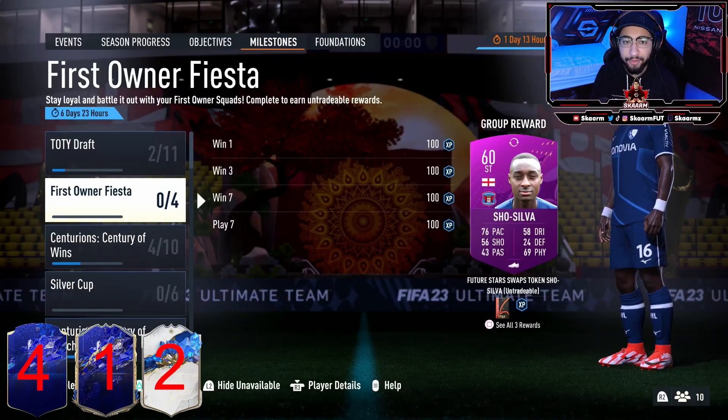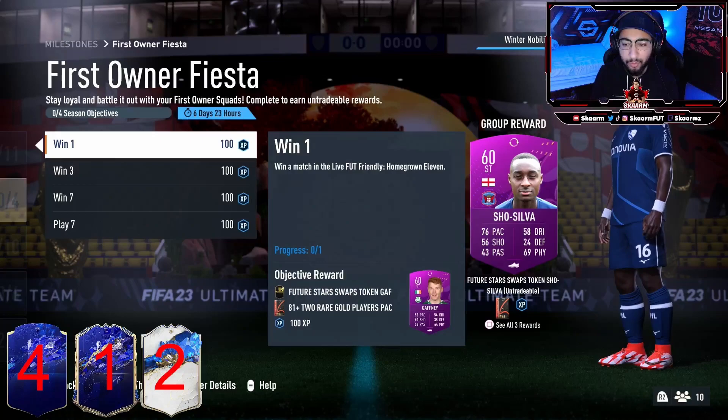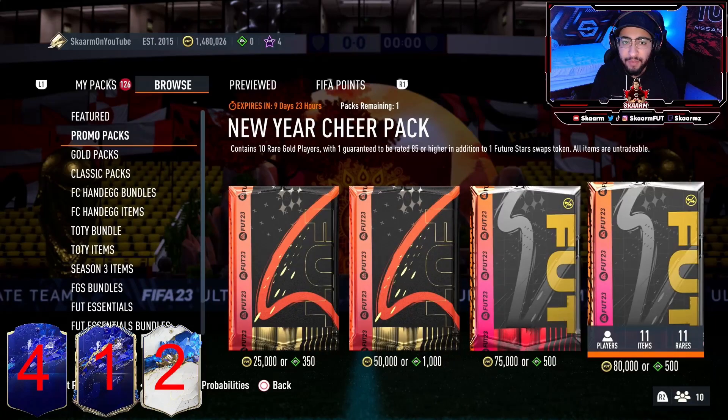The next two tokens are going to be under your milestones tab under the First Owner Fiesta. You're going to be getting yourself two tokens for completing all of these objectives. Once you win one match in the live Foot Friendly mode Homegrown 11, you'll get a Future Stars token. Once you complete the win 3, win 7, play 7, and win 1 objectives, you'll get another Future Stars swap token along with a 10 82-plus players pack.